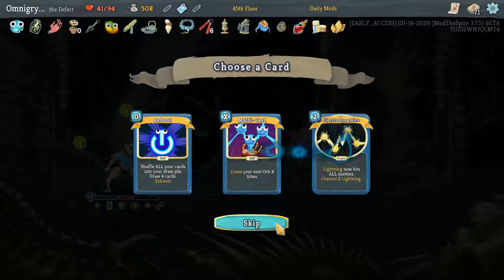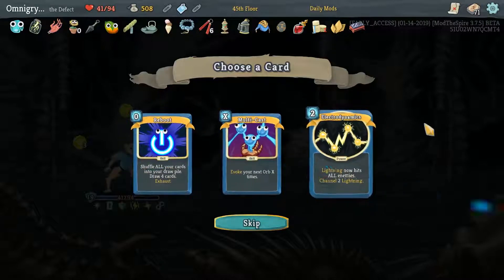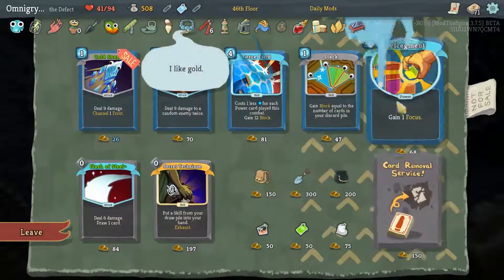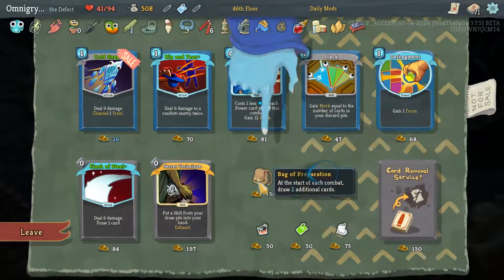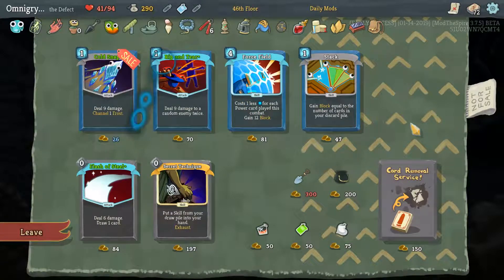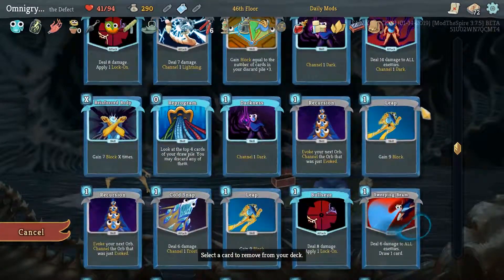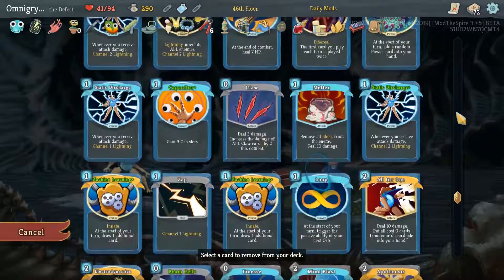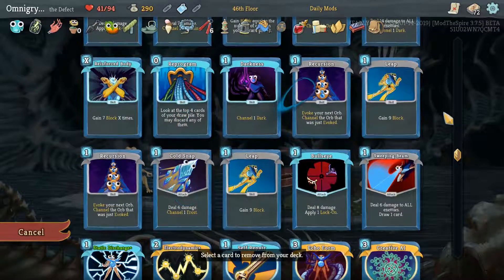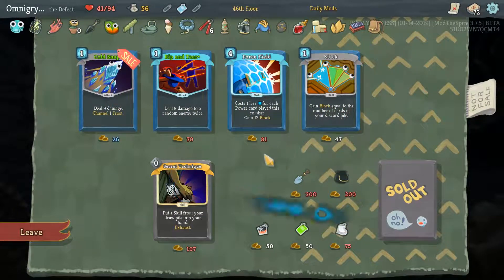Whetstone — upgrade two attacks. We already have a bunch of attacks, those are nice. None of these are attacks I'm taking, and also none of them are attacks. I don't think I want to take another Electrodynamics — it's just a little bit too expensive a habit to fund. Gaining Focus is good. Flash of Steel is good. That's pretty darn good. It's a card that I do not want in my deck anymore. I still haven't seen the Apotheosis — that's funny. Recursion — it's not bad, but it's not great. That was just an extra attack that I get to play all the time, so I'll take it.